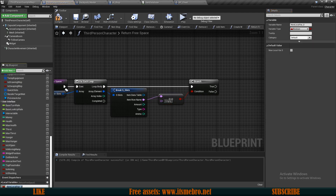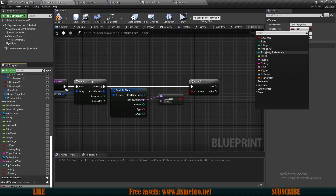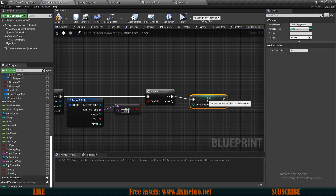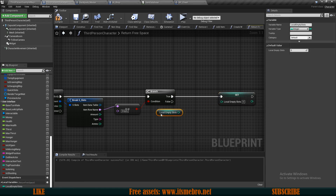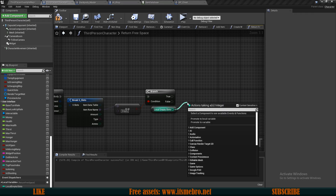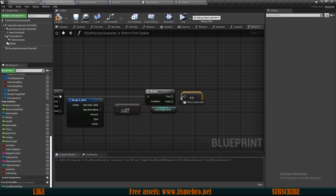Connect the condition, and if this is true, we want to provide a local variable. Let's create a new local variable and call this 'local empty slots' - this one should be an integer. On true, we want to add plus one to this. We get the current value and do a plus-plus increment integer, which basically adds plus one to the specific value, then sets it.